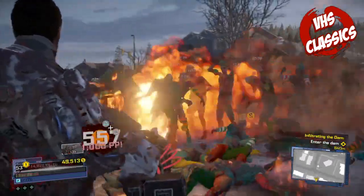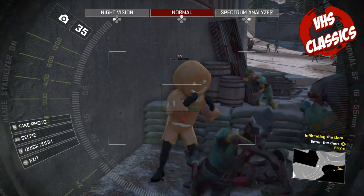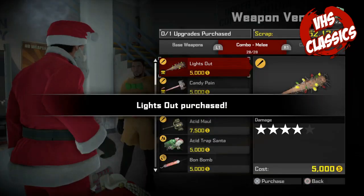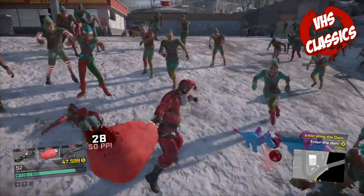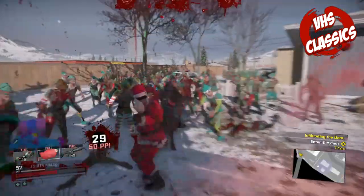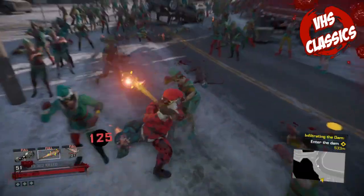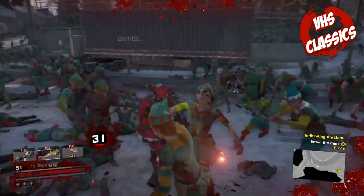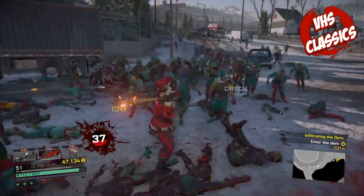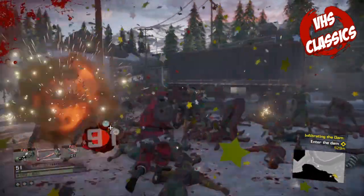Included with Frank's Big Pack or sold separately, the Holiday Stocking Stuffer Pack adds more Christmas fear to the town of Willamette. This DLC gives Frank the ability to dress up like Santa Claus. It includes a new skin for the baseball bat and a new skin for the Blast from the Past.